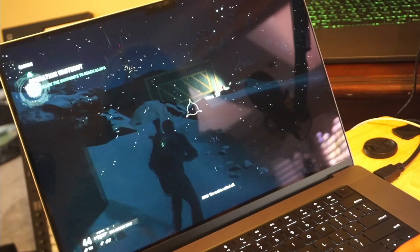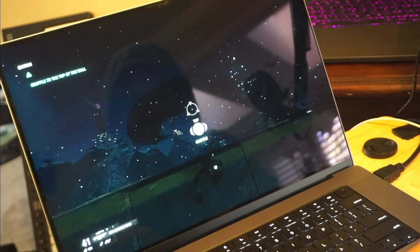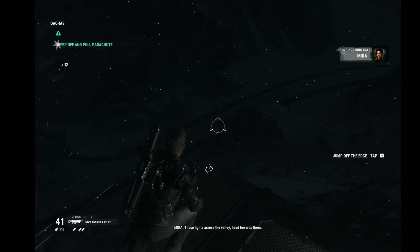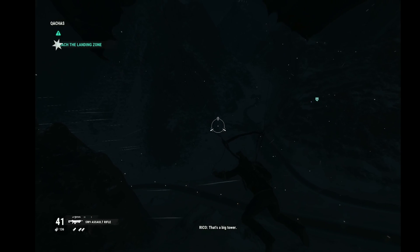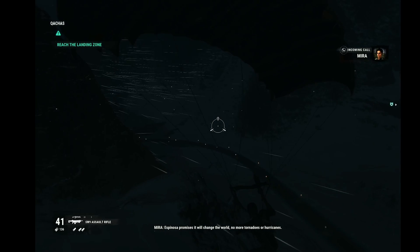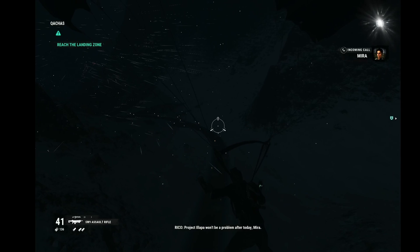The road is walled off. Can you get over it? Where to now? Those lights across the valley? Head towards them. That's a big tower. Espinosa promises it will change the world — no more tornadoes or hurricanes — and most of Solis believes him.